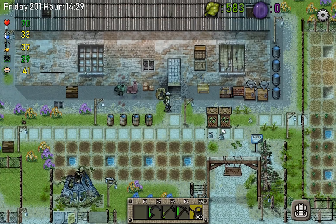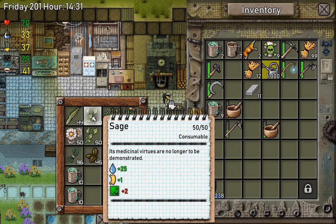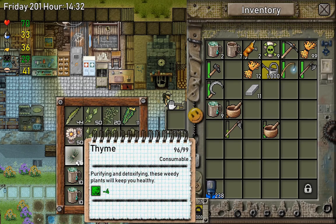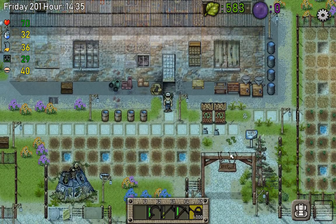I did some preparations — I have 144 sage, which is more than enough. But I only have 96 thyme, so I still need three more to reach 99.